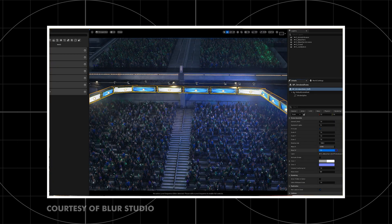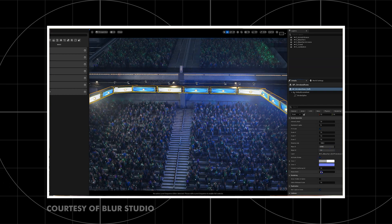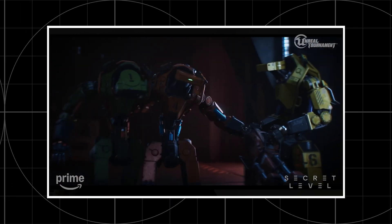When they started, they thought they could only put a few polygons on screen before the machine wouldn't take it. So imagine their surprise when they kept building complex pieces and environments and realized the engine can take it — it's quite amazing. And if that wasn't enough, they didn't just do the bare minimum. They used pretty much every bell and whistle that Unreal Engine comes with for this episode.